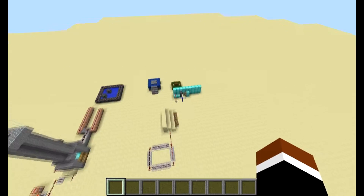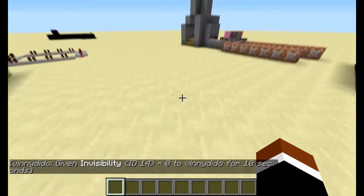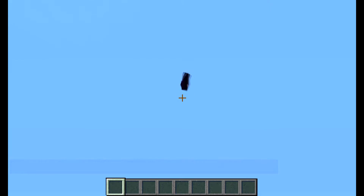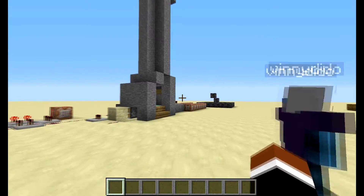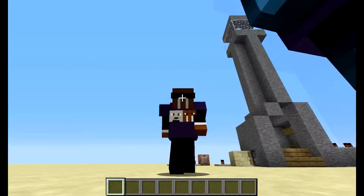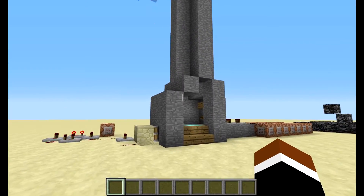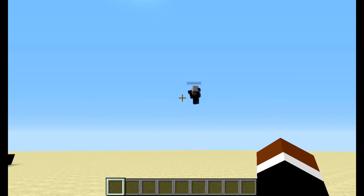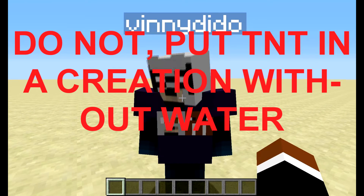What's next? I thought we showcased a lot more. I just exploded. I can still see you. You're wearing the chainmail shirt. Oh yeah, I'm stupid — a little bit. I don't know what else we're showcasing. We could give them the tip of the day. Do not put TNT in a creation without water.